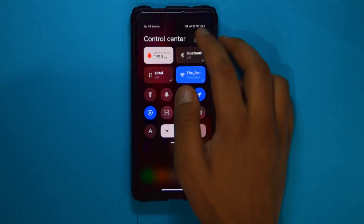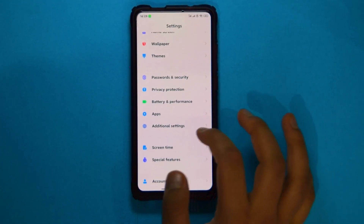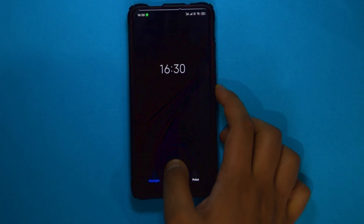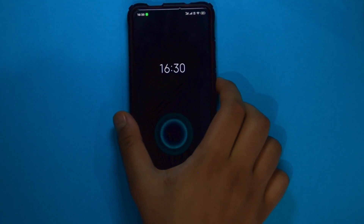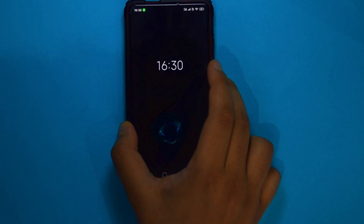You might have noticed some really cool unlocking animations — he has put in four of them. As you can see, this is one of them; the animation is the same visually but once you change them they are actually different. You can also find some in AOSP ROMs, and this one is the McLaren edition from the OnePlus 7 Pro. I like this one the most.